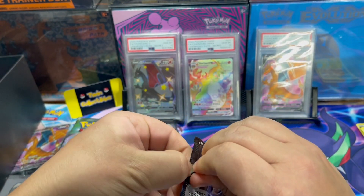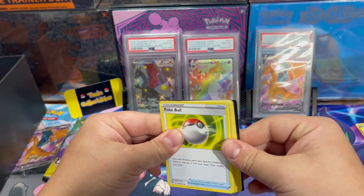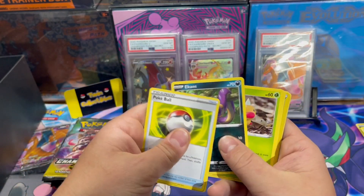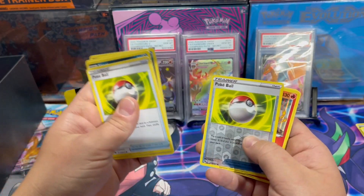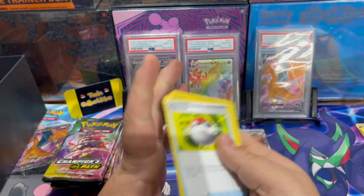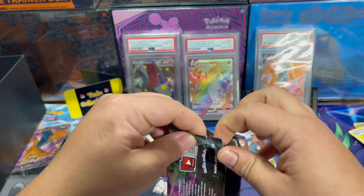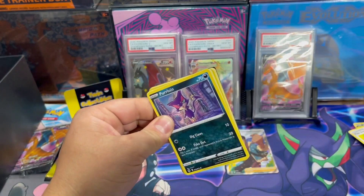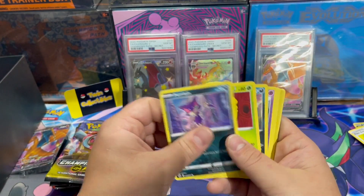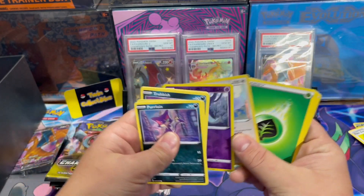Third pack — there's the code card. Fourth pack — there's the code card. Altaria hollow on that one.